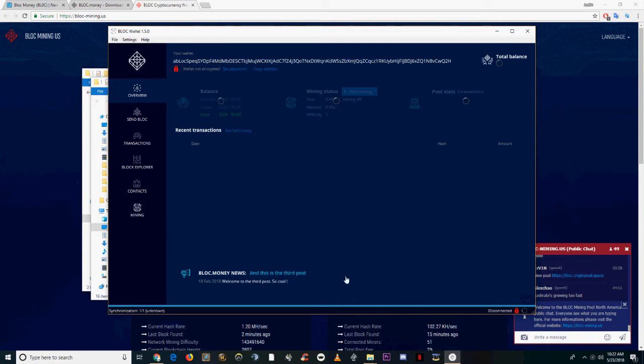Once that's done, you'll be able to see the overview that has your balance listed, your hash rate, etc. You can view your hash rate already if you go to the mining tab.